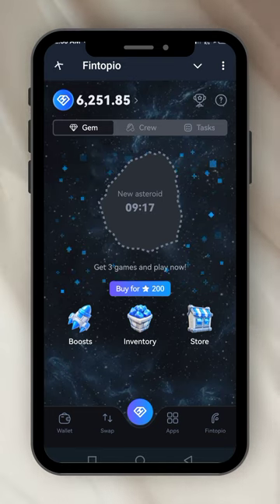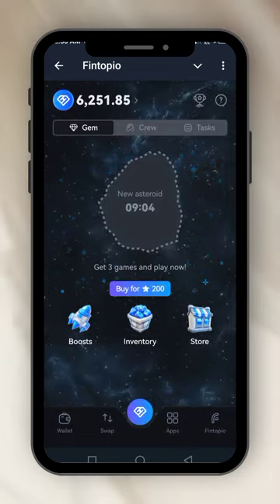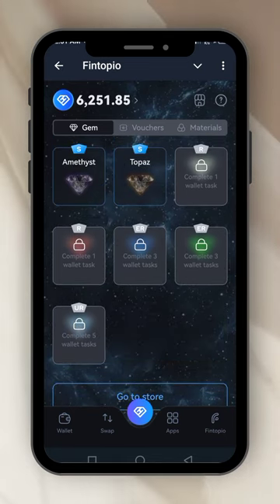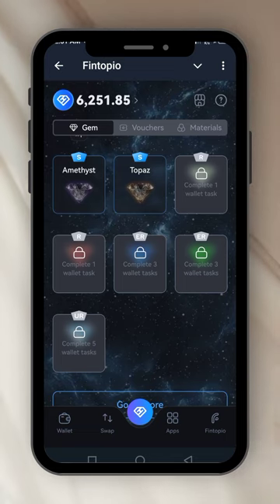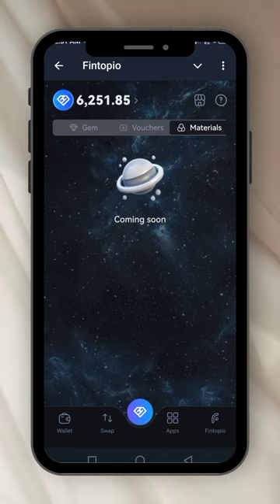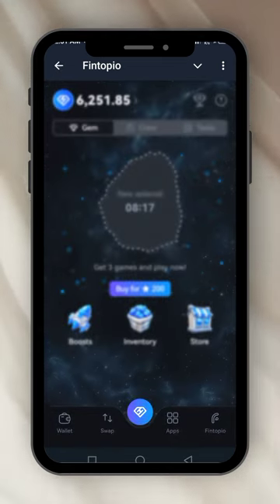It's a well-set game and I implore you to join me and farm. You can boost by buying stars if you have the money; if not, just wait one hour then play again. Your inventory is where you see what you have — I just have one quartz since I broke my diamond. Vouchers and materials are coming soon. It's that simple. The market section is still coming soon as well.